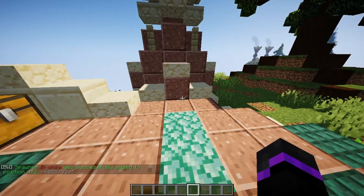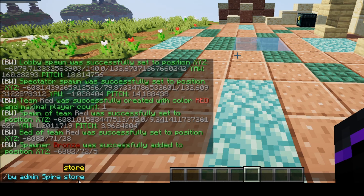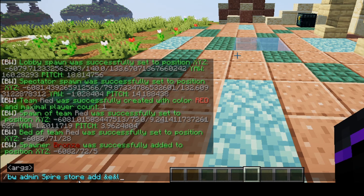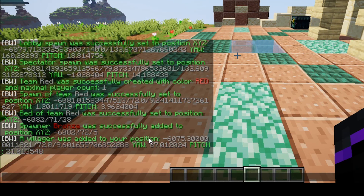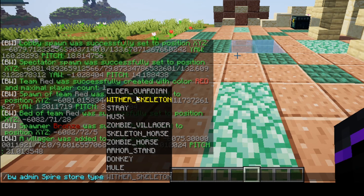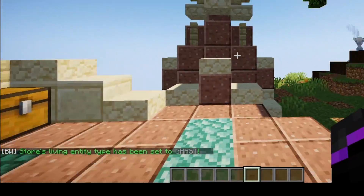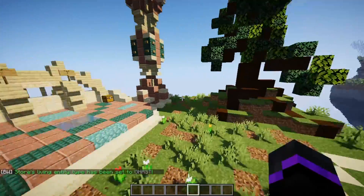Next, set a store location — this is essentially the shop, like villagers. Do /bw admin spire store add, then give it a custom name like 'shop'. You can also change the type of entity for the shop using /bw admin spire store type, then specify whatever mob you want. For example, you could use a ghast as the shop entity, which would be a cool feature.